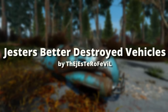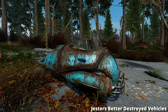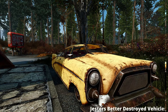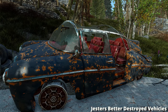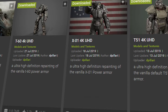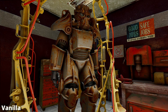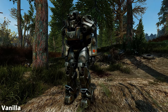Jester's Better Destroyed Vehicles will finally make the cars look like they have been standing around in the wild for over 200 years, giving them higher resolution textures and adding some extra rust to make those vehicles look extra immersive. And finally, to give one of Fallout's most iconic pieces a sharper look, try DP Larry's Different Power Armor Retextures, giving them a high-defined look and making that metal surface look super realistic and crispy.